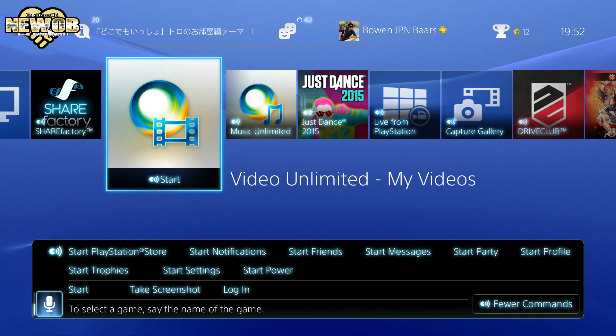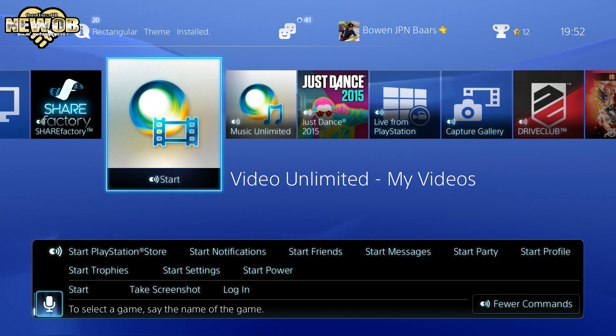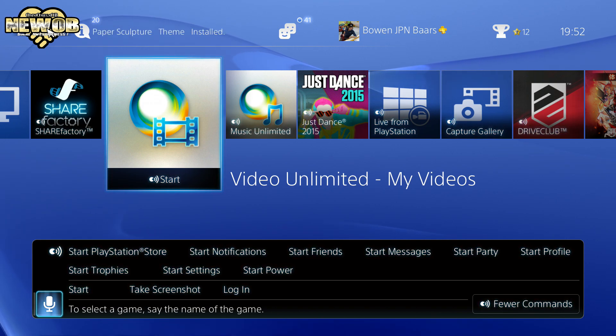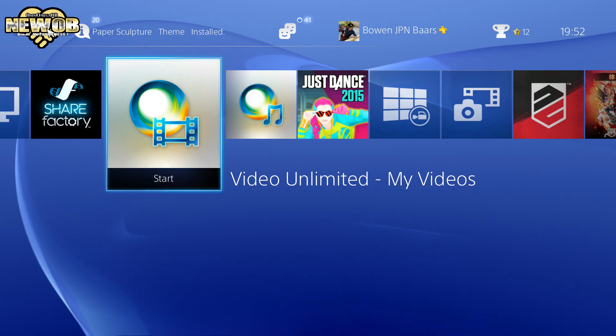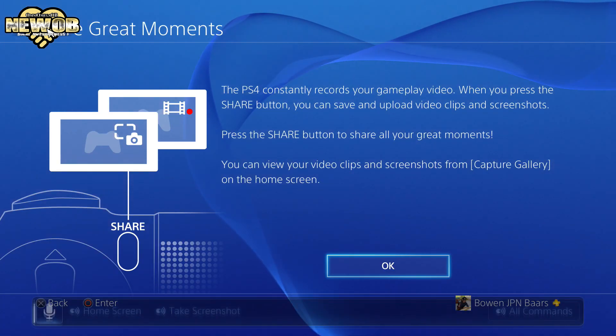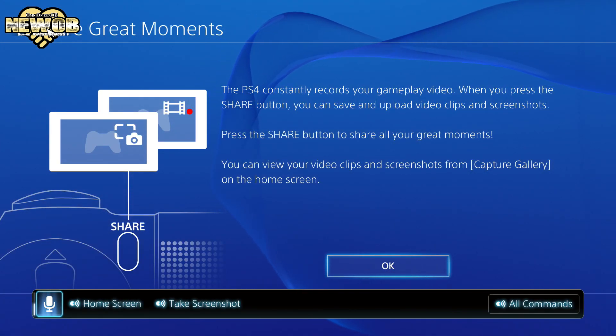There you go — a whole bunch of new commands you can use in the store: notifications, friends, messages, party, profile, trophies, settings, and power, and of course your games and so on. You can also take a screenshot with a voice command: 'PlayStation, take screenshot.' Then it goes to a confirmation screen and you have to accept it.